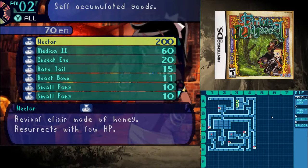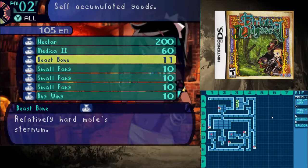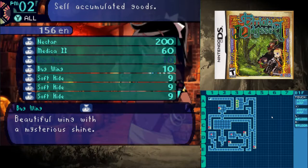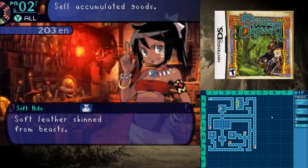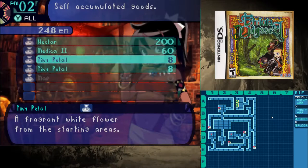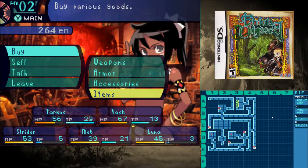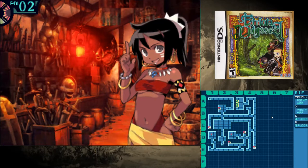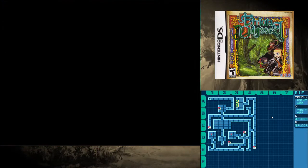If I hadn't accidentally wandered into those FOEs I'd be in much better shape. I could sell the Nectar but I don't want to — that seems like a super valuable item. Okay, so we'll buy some stuff now — one of your finest warp wires, because we're definitely going to need that. She's basically saying the same thing as before about supplies.